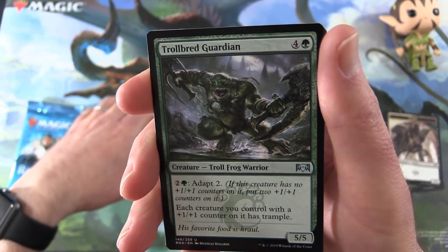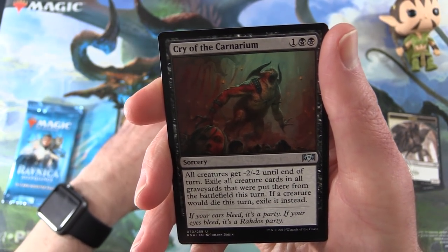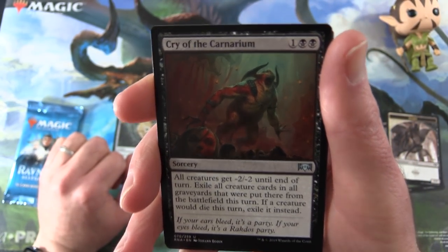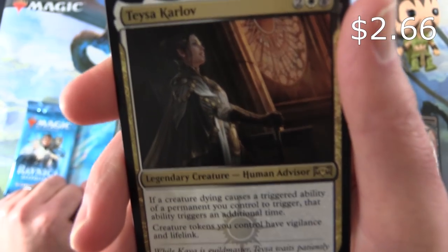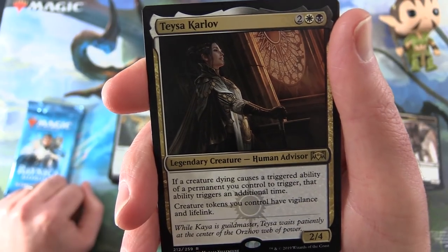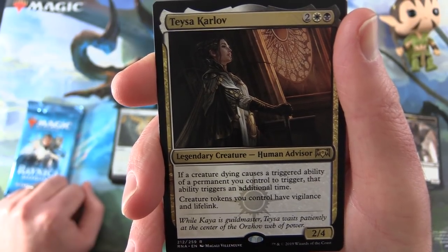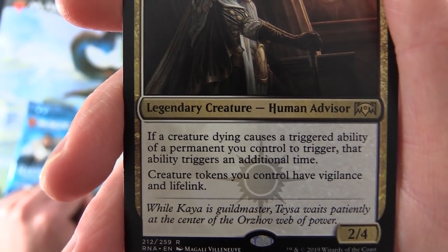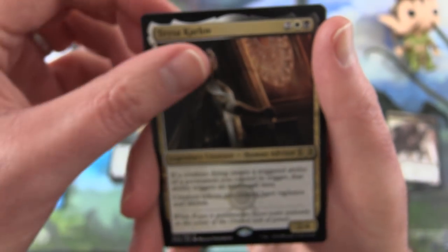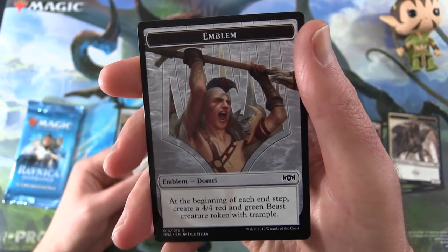Trollbred Guardian — this guy was pretty cool, faced him at the pre-release over the weekend. Cry of the Carnarium again — I think this one's going to be the pick in the uncommon slot because we've got two in one video. And the rare is Teysa Karlov — Legendary Creature Human Advisor, 2/4 for 4 mana. If a creature dying causes a triggered ability of a permanent you control to trigger, that ability triggers an additional time. And creature tokens you control have Vigilance and Lifelink. Fantastic artwork from Magali Villeneuve — I'm really liking the art direction in this set. And Zoria Skullgate and an Emblem of Domri.